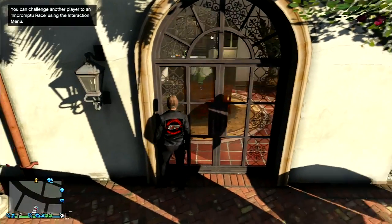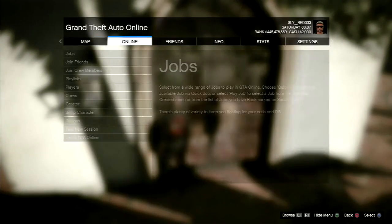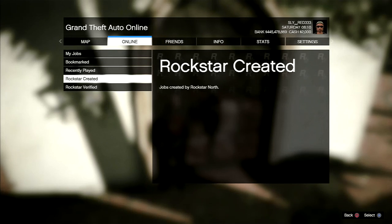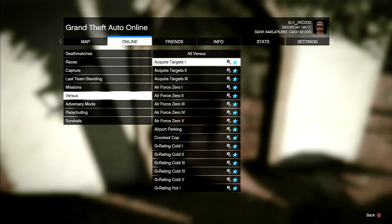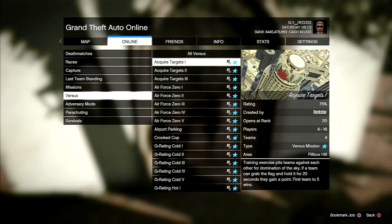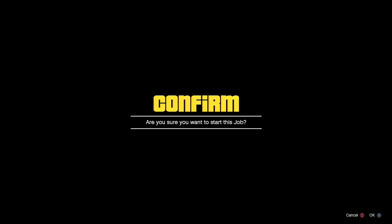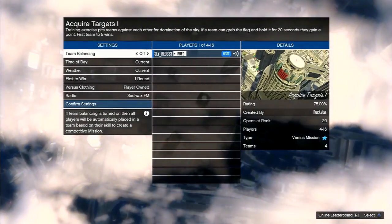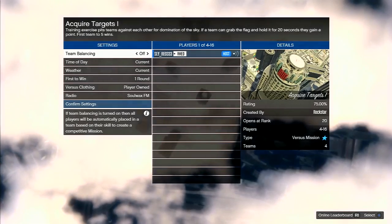You come to the back door, then you go into Jobs, Play Jobs, Rockstar Created. Go to Versus and just hit the first one — it doesn't matter which one it is, just hit the first one. Confirm it. When it loads up completely, then you back out of it and you're in. As soon as it allows you to back out — it takes like a minute.